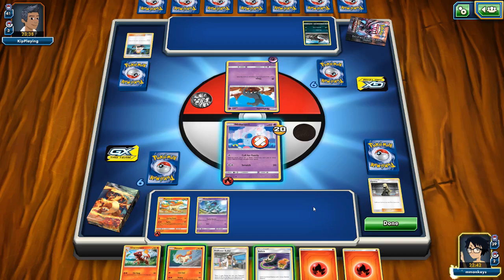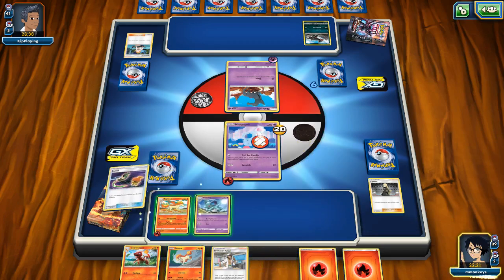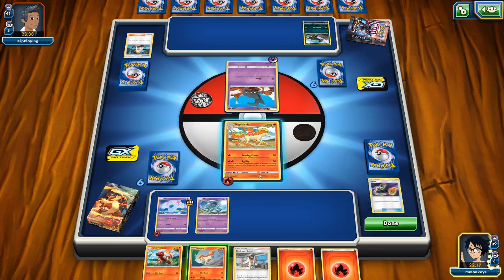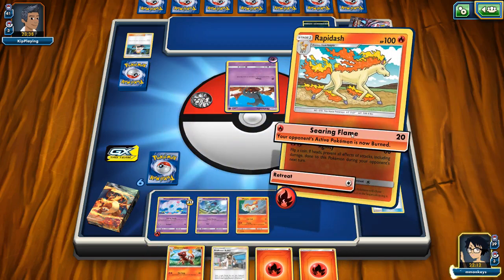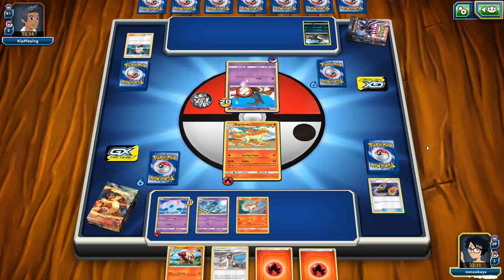There's our Charmeleon, there's a Switch — that might be prudent to do right now. Searing Flame is going to take us to 40 on that Salandit, and if they get tails on the burn that should take care of it. Let's go ahead and do that. I'll forego Call for Family this time. Get that switched out, do a Searing Flame — we'll put Ponyta up and get 40 damage counters on our opponent's Salandit.